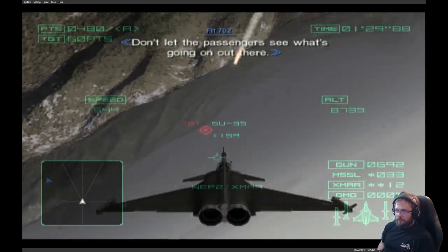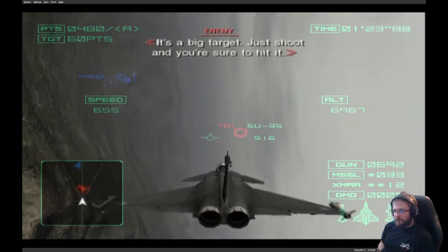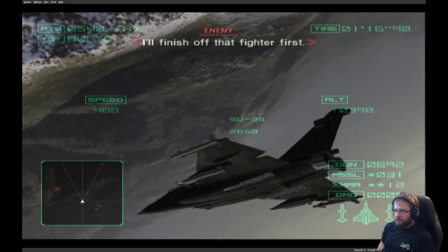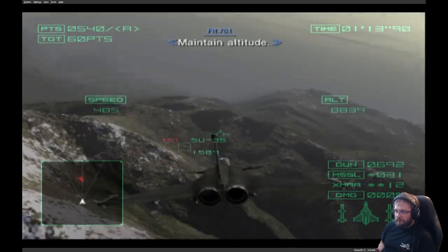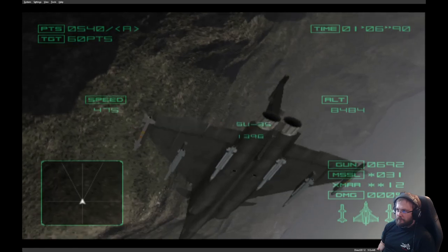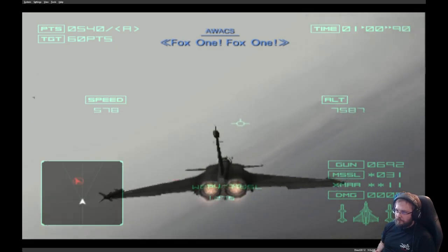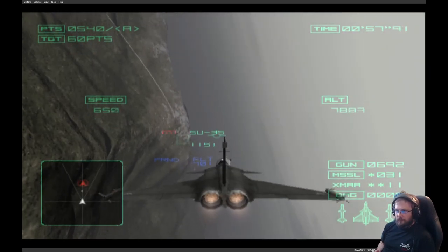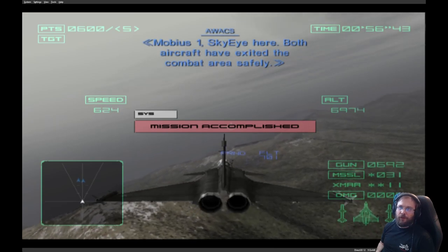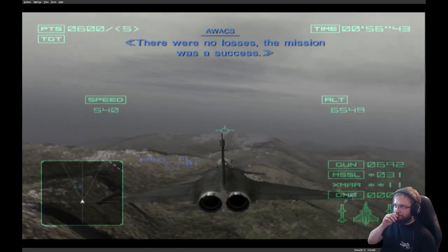Don't let the passengers see what's going on out there. It's a big target — just shoot and you're sure to hit him. Mobius One, box two. Printing altitude. I think those were all ace pilots, or close to ace pilots.